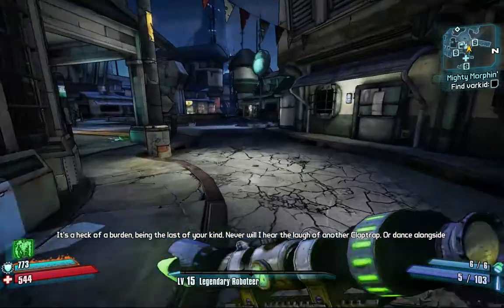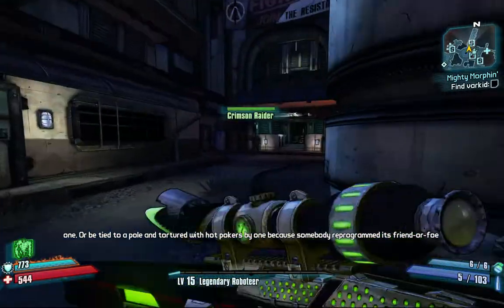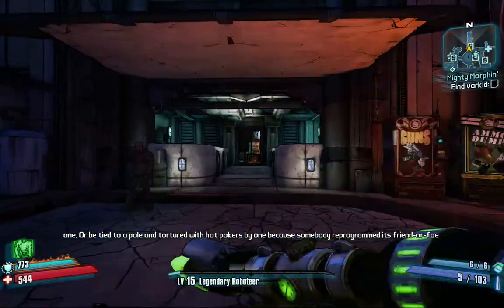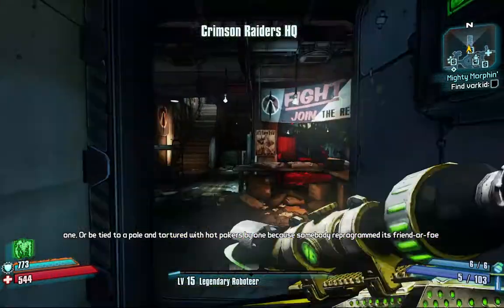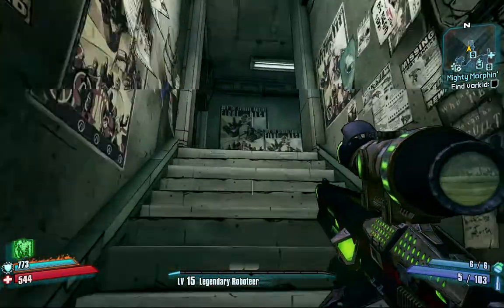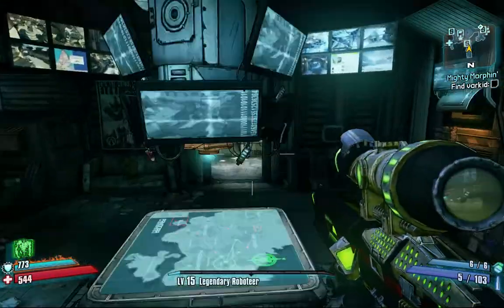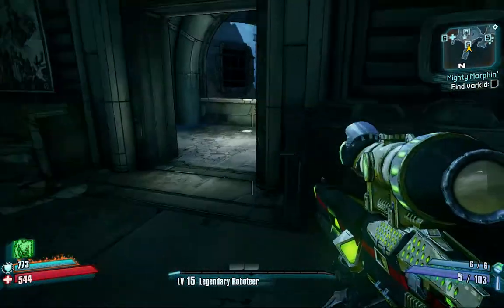The final one is actually probably the most fun to get. Into the Crimson Lance headquarters. Always handy to loot those filing cabinets — there's quite often Iridium in one of them.